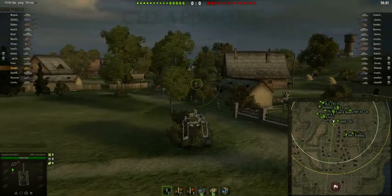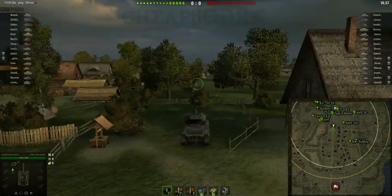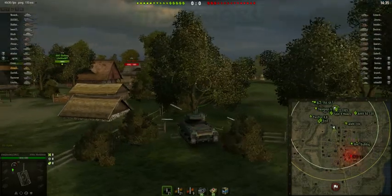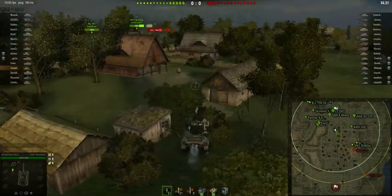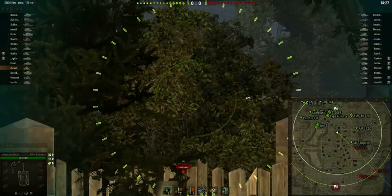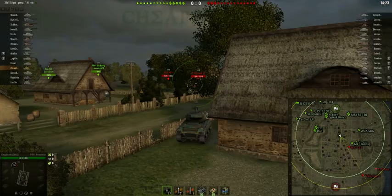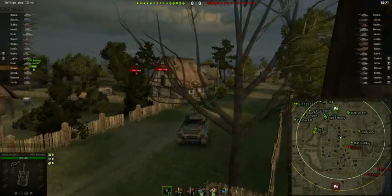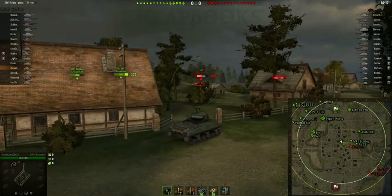This is going to be an interesting game. What I'm going to do is drive behind the enemy team and flank them from the rear. There are a couple of different ways to do it on this map. One way is to head for the enemy spawn, with the theory being that the enemy team is leaving the spawn, so there's less chance of encountering tanks there.